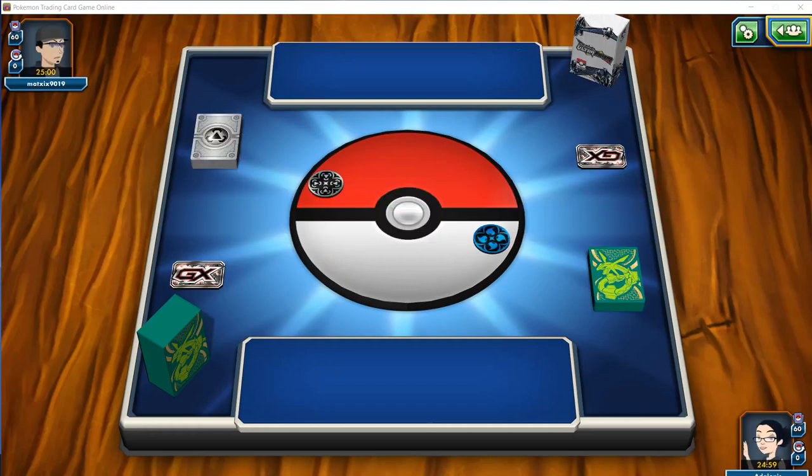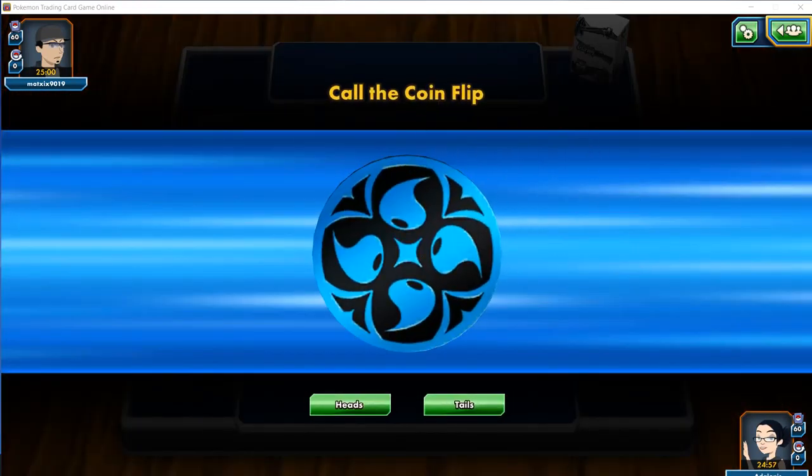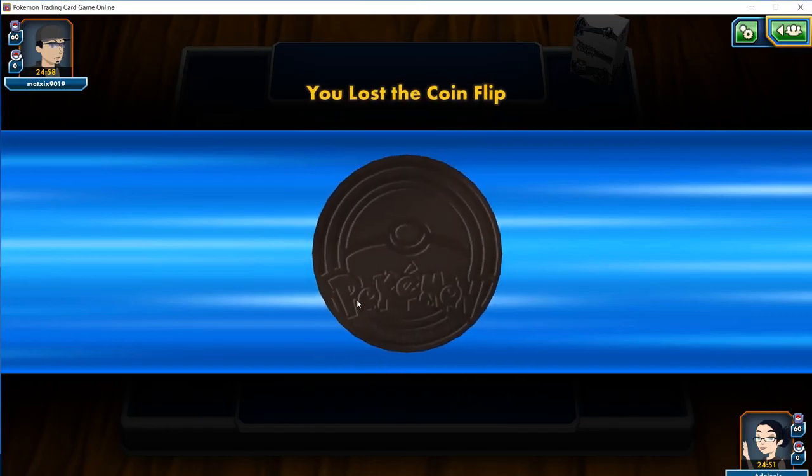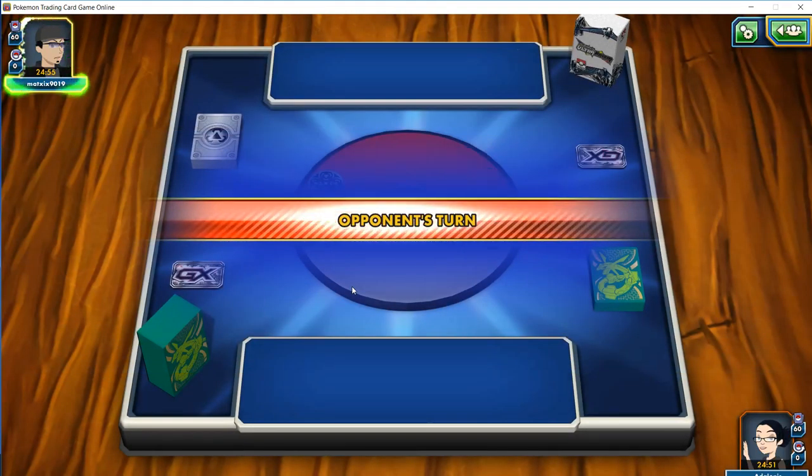We're against a Steel, Water, and Psychic deck here. So I'm going to imagine this is, say, Duskmane Garbodor maybe — I'm not entirely sure what it is, but seeing Steel is not a good time for us.